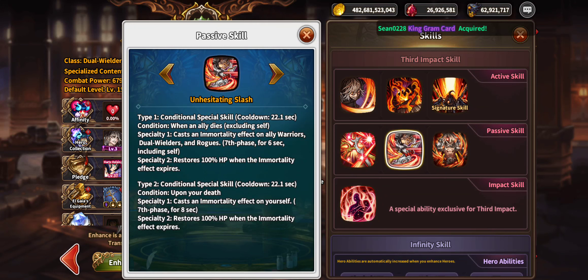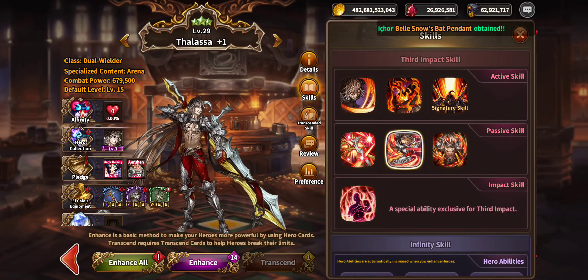Another conditional special skill has a 22.1-second cooldown when an ally dies, excluding self. Specialty one casts an immunity effect on ally warriors, dual wielders, and rogues, seventh phase, for six seconds excluding self. Specialty two restores 100 percent HP when the immunity effect expires. Another conditional skill at 22.1 seconds: upon your own death, cast a moratory effect on yourself, seventh phase, for eight seconds — restore 100 percent HP when it expires. He's all about surviving and getting the work done.